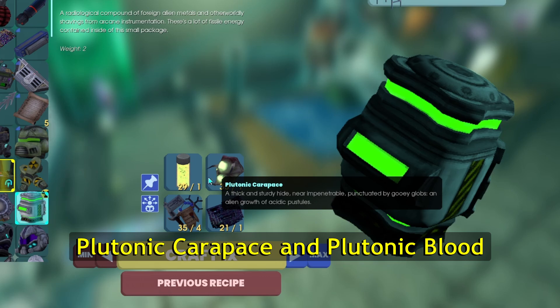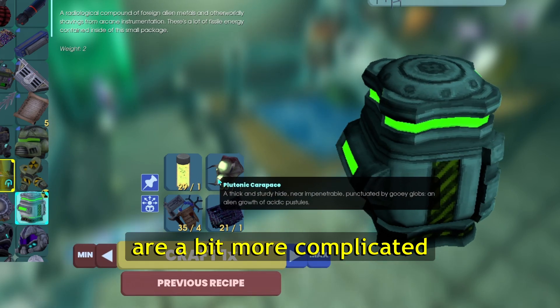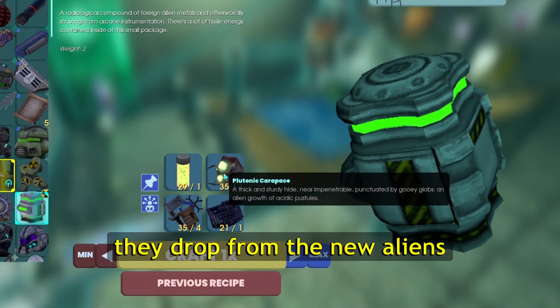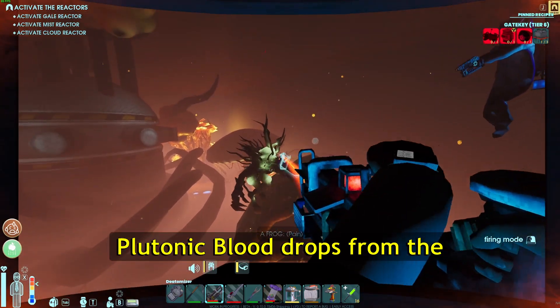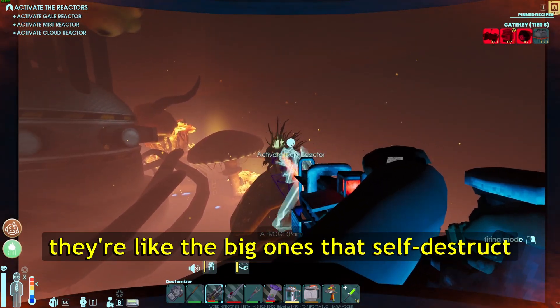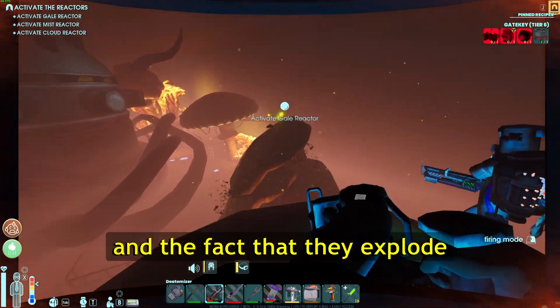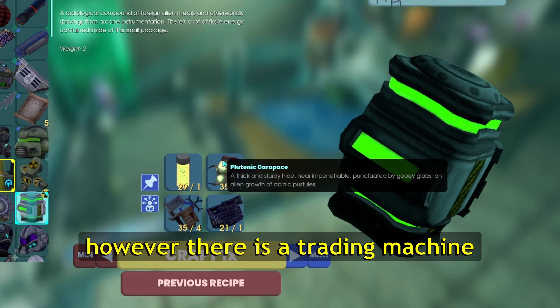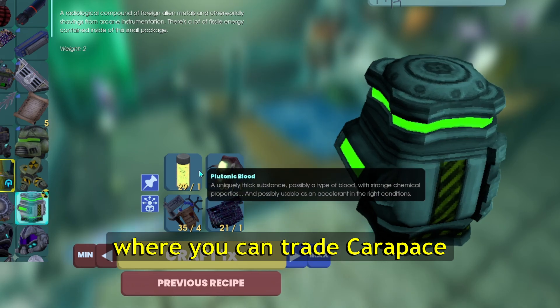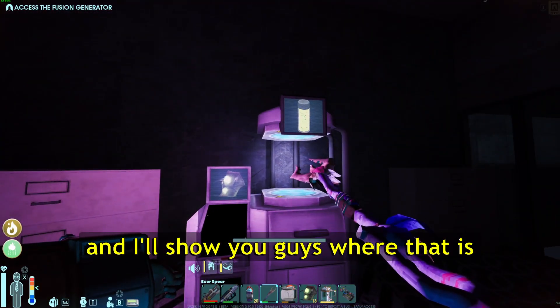Plutonic carapace and plutonic blood are a bit more complicated — they drop from the new aliens, the new XORs, and the new pests. Plutonic blood specifically drops from the volatile XORs, the big ones that self-destruct. The fact that they explode makes them really hard to farm. However, there is a trading machine where you can trade carapace for plutonic blood, and I'll show you where that is.